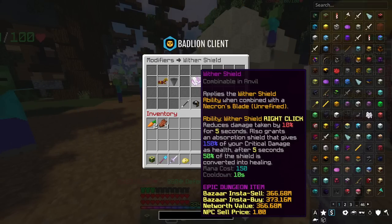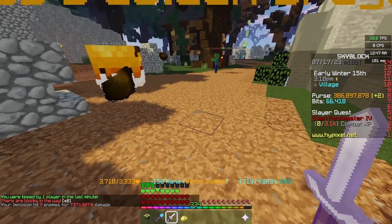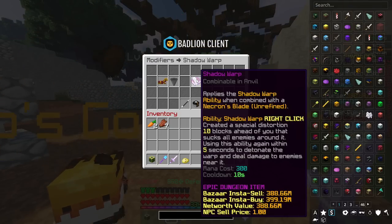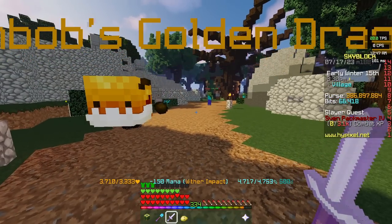Then we have the Wither Shield. This reduces damage taken when you right-click — when we right-click, we gain absorption hearts, so it's a survivability scroll. And the last one is Shadow Warp, which is essentially having an Aspect of the End attached to a Hyperion. If we right-click, we teleport. It's as simple as that, and that goes for all of the Wither Blades.